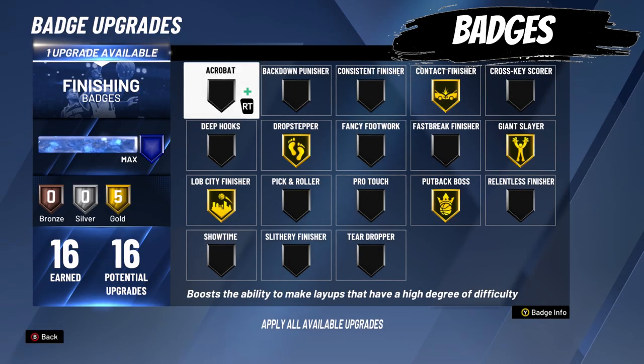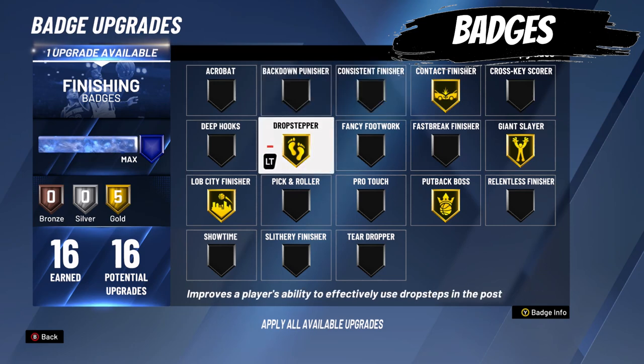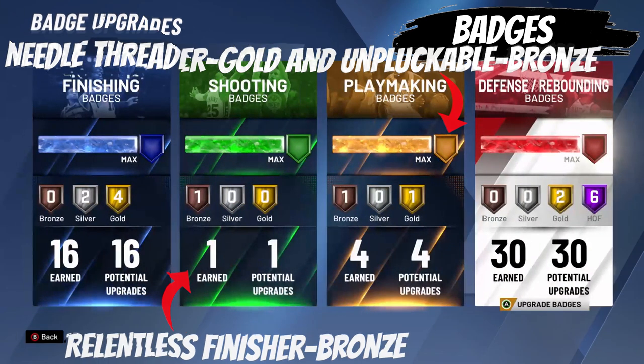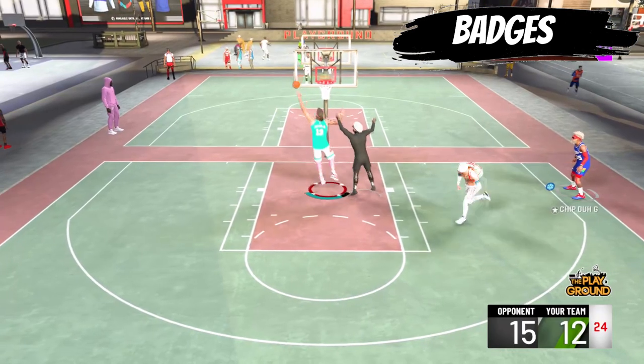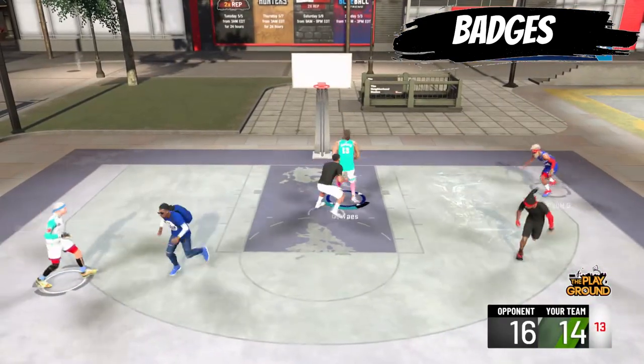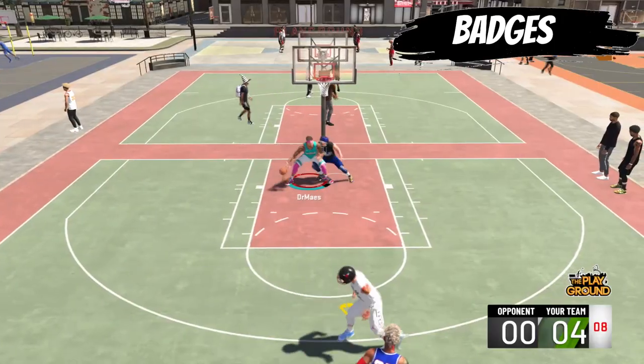Number three: get the correct badges for your player. You can read into detail on each one, but personally these are the badges I use for my lockdown interior force center. It's important you manipulate your attribute overalls for the maximum amount of badges for your player. Some badges are important for MyCareer and some are more important for the park, but don't worry — whenever you max out all of your badges, you are allowed to adjust them at any time.